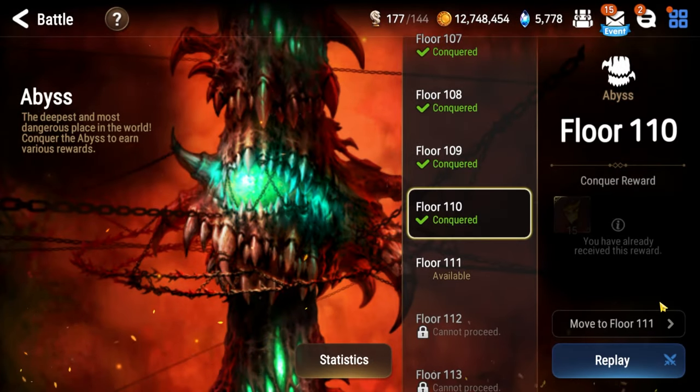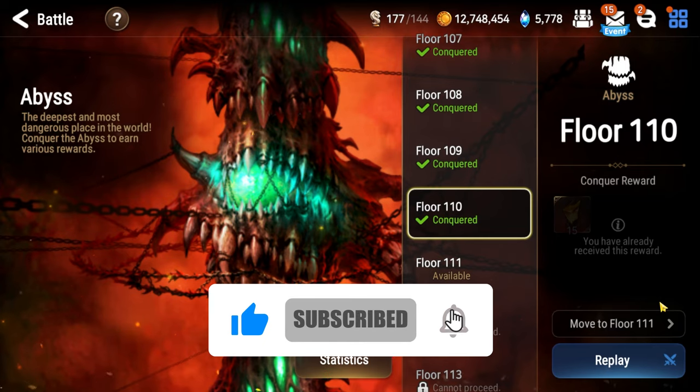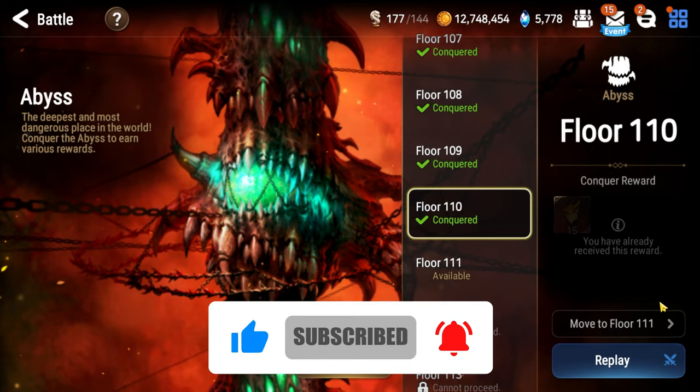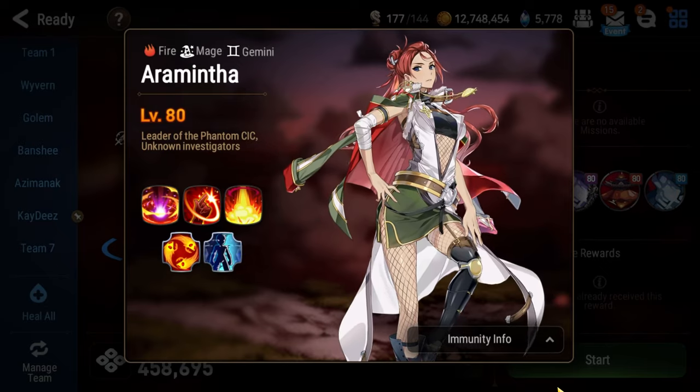Yo, what's going on Epic 7, I'm Sue and this is my beginner's guide to Abyss Floor 110. If you're an anime or manga fan, you probably noticed that Yumiko Jabami of Kakegurui fame is on the thumbnail — she's famous for her line 'Let's get our gambling freak on,' which is exactly what you're going to be doing here in Floor 110.